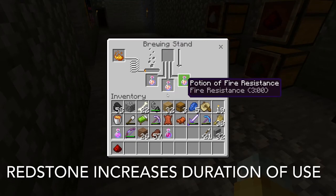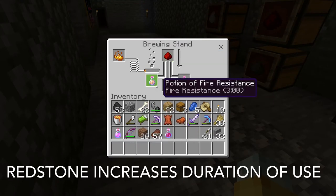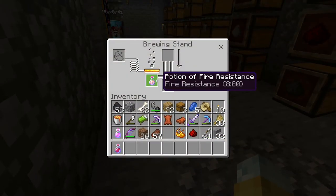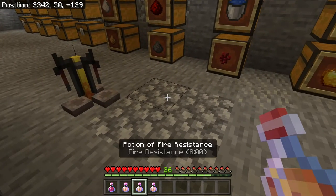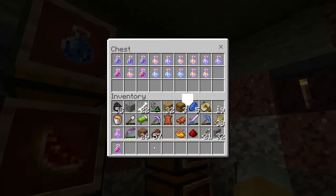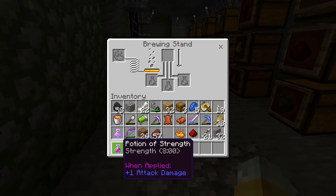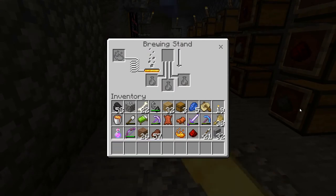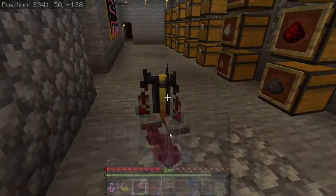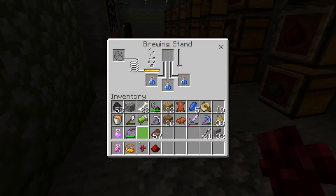The one I'm making right here is a fire resistance potion — same process: nether wart, then magma cream. Fire resistance uses magma cream; strength uses blaze powder; healing uses glistening melon; night vision uses golden carrots. These are all very simple ingredients to find.